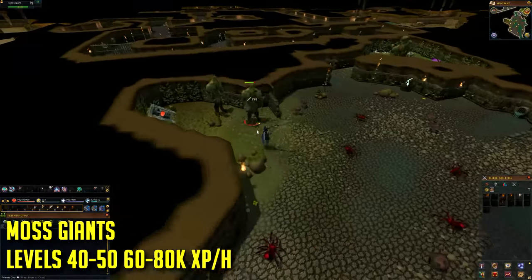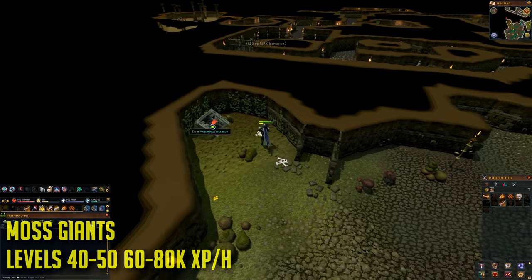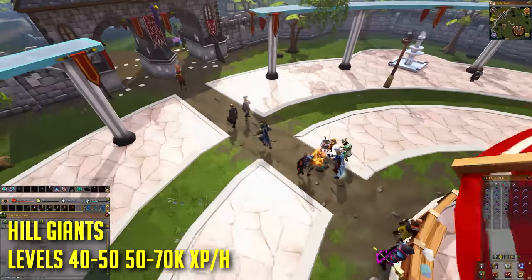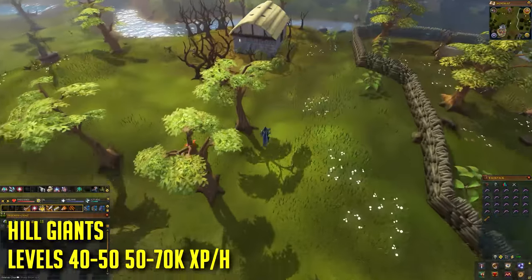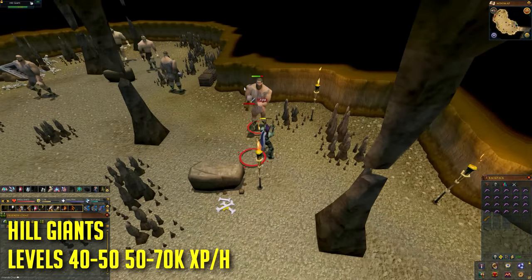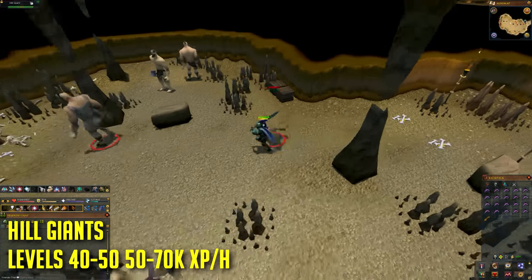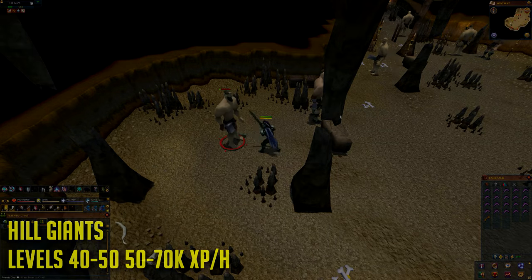At level 40 defense, attack and strength these moss giants hit pretty hard, so be sure to bring food like lobsters or swordfish. Alternatively, you can train on hill giants, which require a brine key to access — purchasable from the Grand Exchange — to open the door to the building where the hill giants are located. They are essentially a weaker version of moss giants and give less experience per kill, but they are a valid alternative.